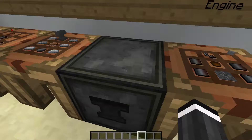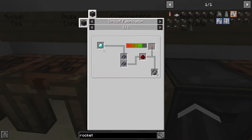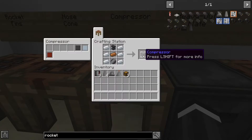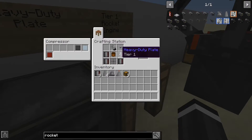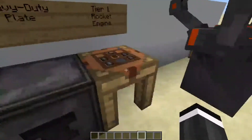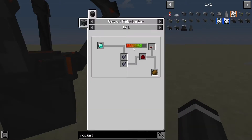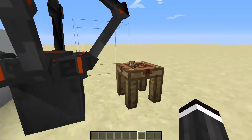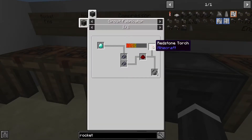To make a compressor you need six aluminum on the outsides, copper on the inside, an anvil, and a basic wafer. For the advanced wafer you needed a redstone repeater, but for a basic wafer you just need a redstone torch.